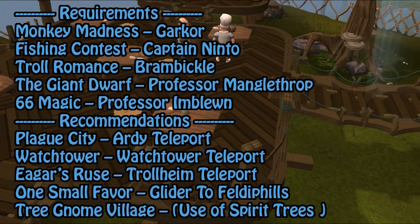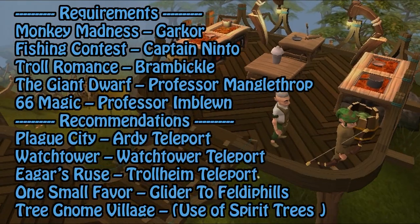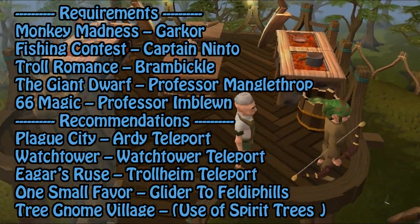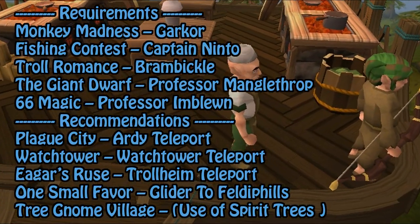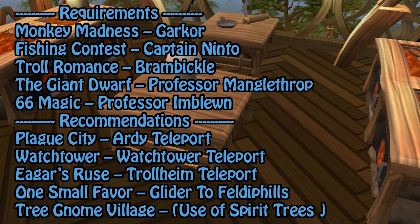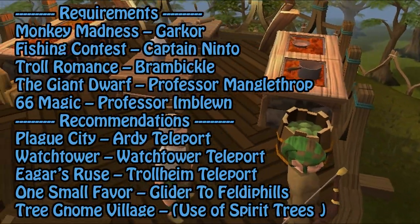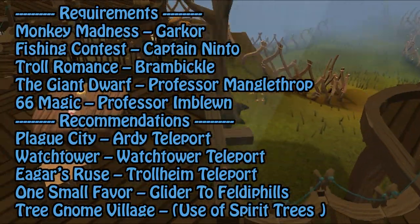Recommendations: the following quests are recommended for a much faster teleport system. Plague City for the Ardougne Teleport, Watchtower for the Watchtower Teleport, Eadgar's Ruse for the Trollheim Teleport, One Small Favour to use the glider to the Feldip Hills, and Tree Gnome Village — this will allow you access to the Spirit Tree network.